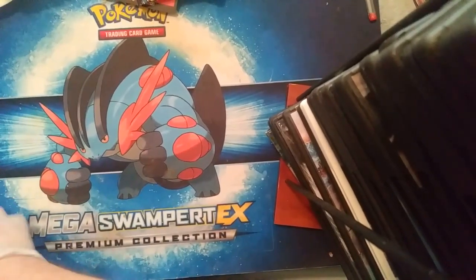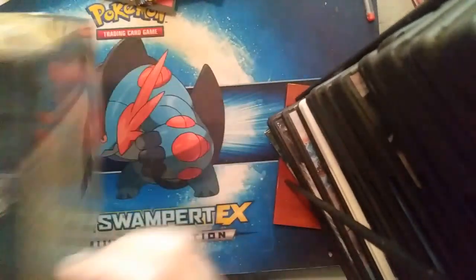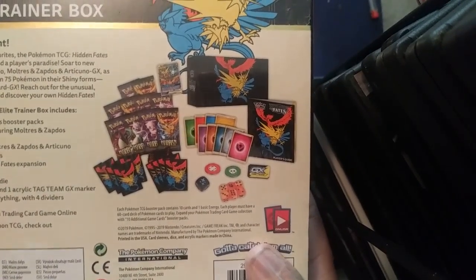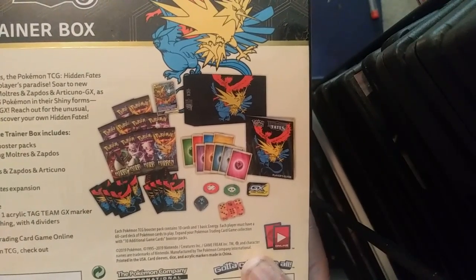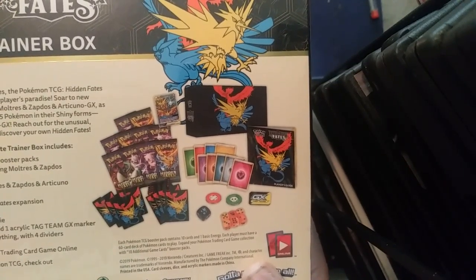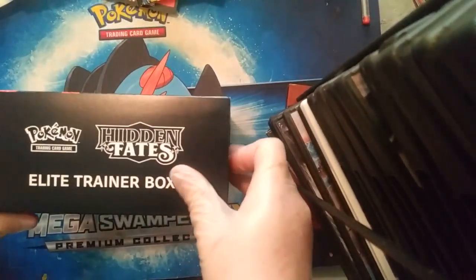What we're really looking forward to is this big Elite Trainer Box that we're about to open right now. Here it is — here's what you get in the box: 10 Hidden Fates packs, a full art of the Moltres, Zapdos, Articuno GX stained glass window promo card, 65 sleeves, 45 energies, a trainer's guide, six damage counters, one coin flip coin, two condition markers, one Tag-GX marker, and the box that holds everything.